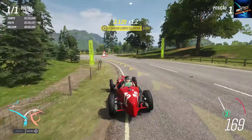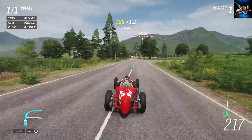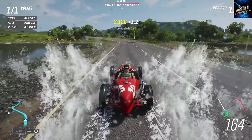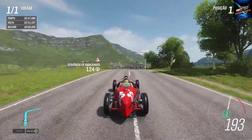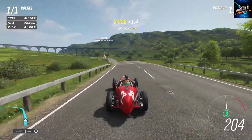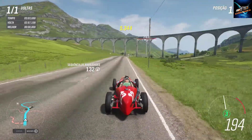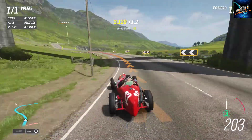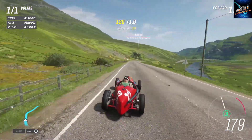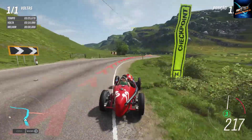Ele começa a dar essas traseiradas e essa terceira marcha não tá me agradando. A segunda tinha que ser um pouquinho mais longa — porque a segunda sendo longa, ela já entraria na terceira com um giro mais alto, e o giro ficando mais alto eu acho que a gente ia ter um carro mais tomável. Não sei, na hora da montagem do carro — sendo um carro de época também, é complicado falar. Possivelmente esse aqui foi um dos primeiros carros de corrida do mundo.